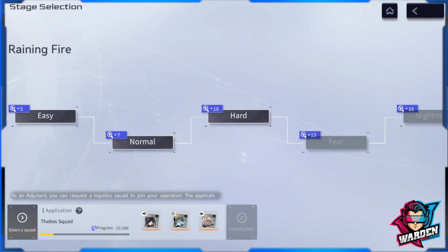As you summon here, the bar progresses up to 100. Once it reaches 100, it gives you the first logistics item then resets to zero. Once you reach 100 again, it gives you the second one, and so on. All three will be given to you as long as you keep farming this content.